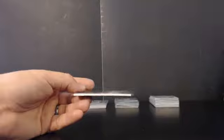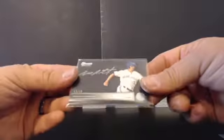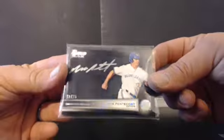Jorge Alforo Blue Mini and Max Pentecost — these two hits go to the insert slots. Black Auto, 2 of 25, Max Pentecost.